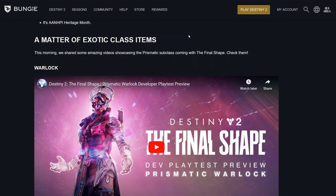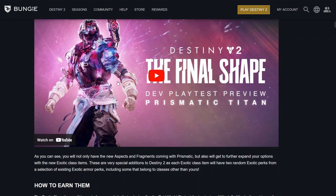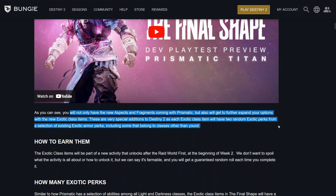Bungie shared three amazing videos showcasing the Prismatic subclass coming with The Final Shape — you can check them on the Destiny 2 official YouTube site. They say you will not only have the new aspects and fragments coming with Prismatic, but also will get to further expand your options with the new exotic class items. These are very special additions to Destiny 2, as each exotic class item will have two random exotic perks from a selection of existing exotic armor perks, including some that belong to classes other than yours.